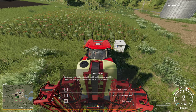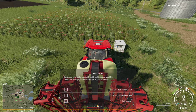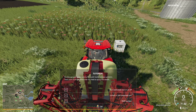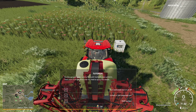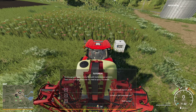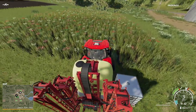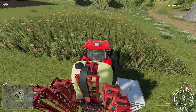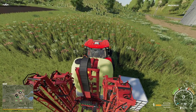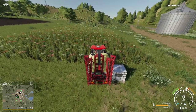For the sprayer, make sure to fill it with the herbicide, unfold it, then turn it on and drive over the field to spray. B to turn the selected tool on or off, X to unfold or fold the selected tool, and R to refill the sprayer. Drive next to the herbicide pallet and hit R to fill the sprayer.